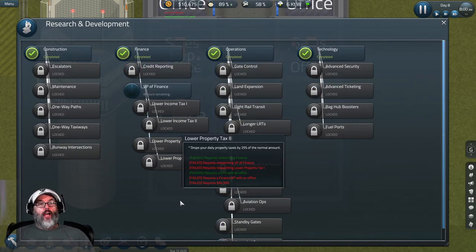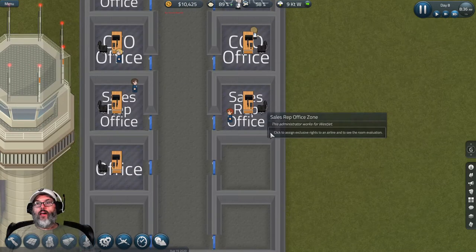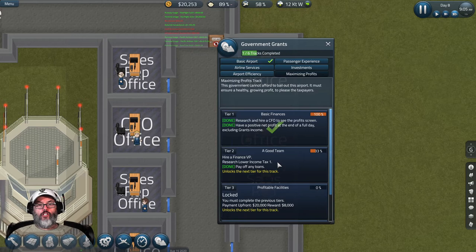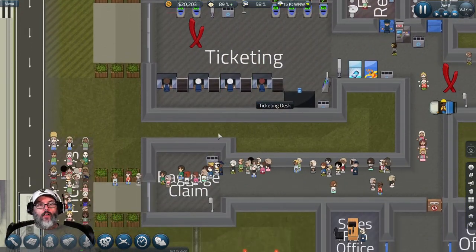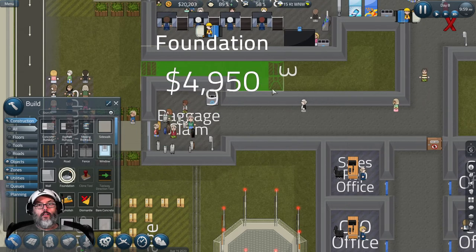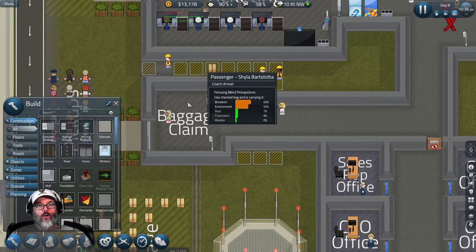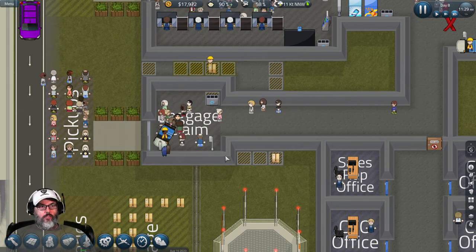There's our VP of finance - we'll go ahead and research him. Seven and a half hours left, so by end of day we should be able to hire him, knock that out, and then we have to research lower taxes. I think what I'd like to do is extend that wall and tear down some of these walls to extend baggage claim out. I'm going to dismantle this for now.